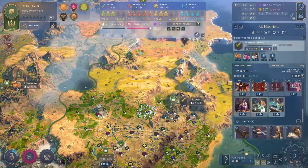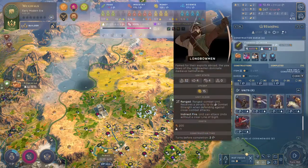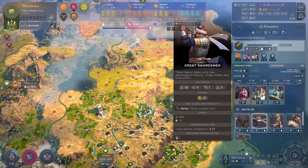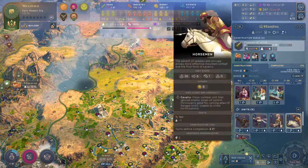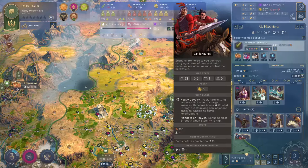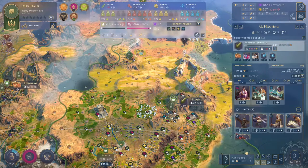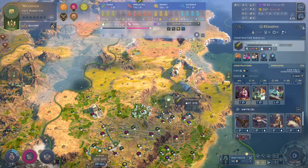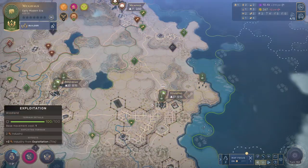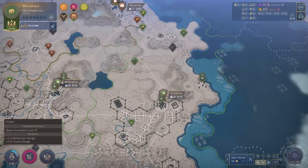Now that we've changed culture, our units look significantly different. The only thing that stayed the same was the longbow — everything else has gone to its more culturally appropriate look. The units have stayed the same in stats but aesthetically they've gone more culturally appropriate. Alright, next turn.